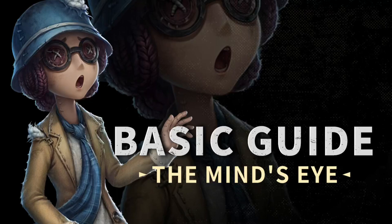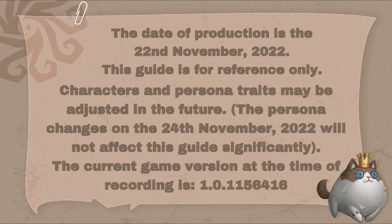Hey there, my name is Frost, and today I'll be bringing you a simple guide including tips and strategies for the Mind's Eye, also known as Helena Adams. Before we start, I must mention that this guide is for reference only, as characters and persona traits may be adjusted in the future. The current game version at the time of recording is 1.0.1156416.